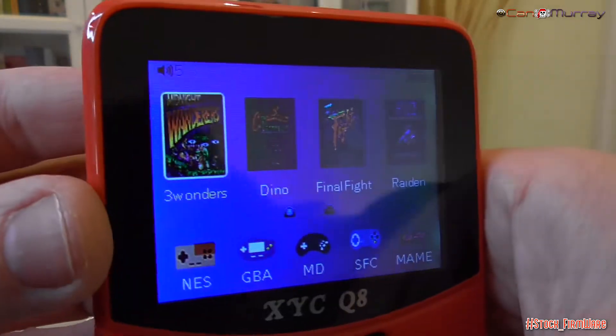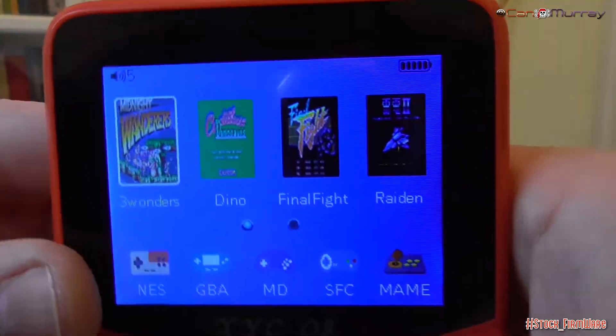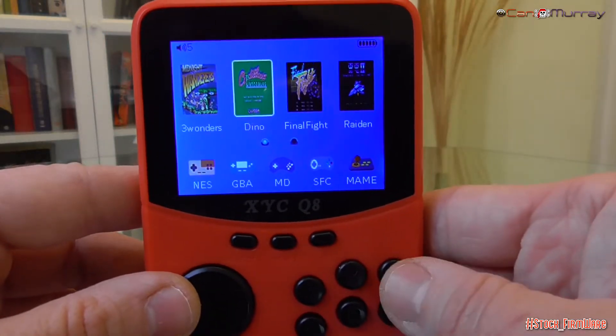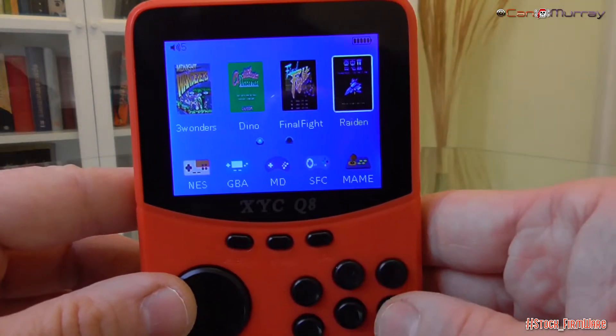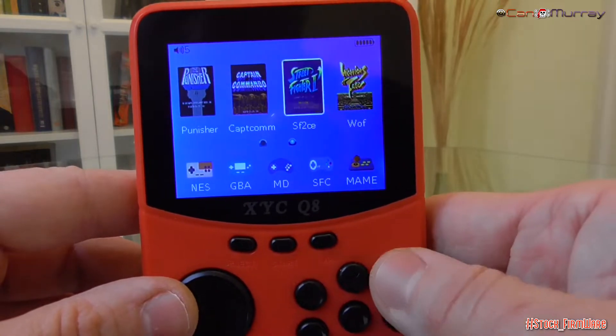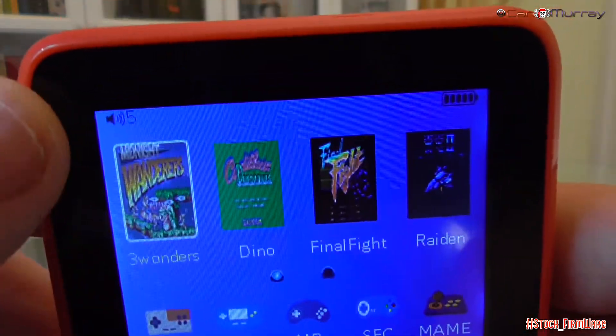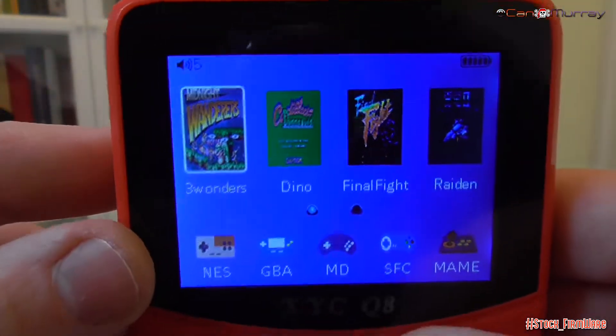En el menú original, tenemos varios accesos directos a juegos arcade incluidos y, en la parte inferior, los emuladores de los distintos sistemas. Algunas configuraciones de energía, idioma e información del sistema, todo con un entorno y funcionalidad nada pulidos.